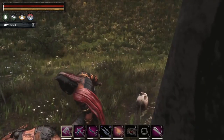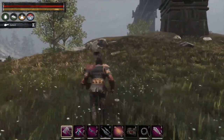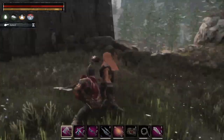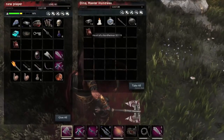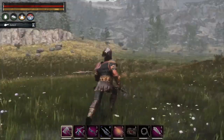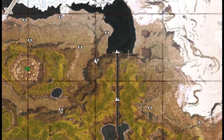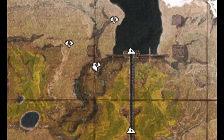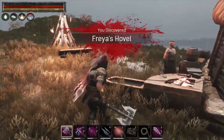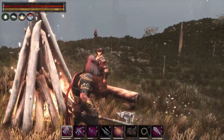I'll take you to a few spots in the north here where it's fairly easy and fairly common to find the named Nordheimers that you need to collect their hearts. Just east of this location, still in G9, you can find Freya's Hovel. There will be a couple other NPCs nearby her — usually a blacksmith and a fighter of some sort.